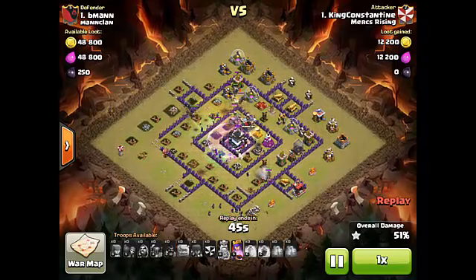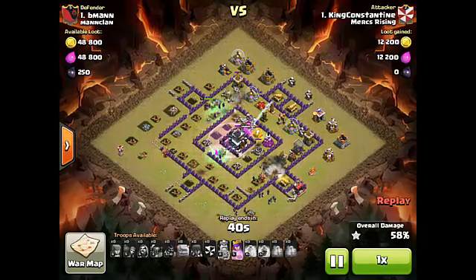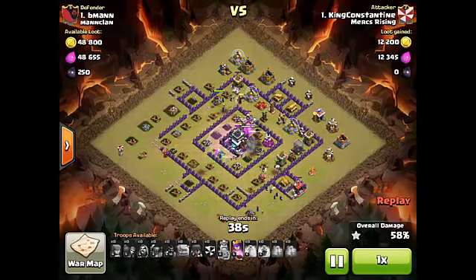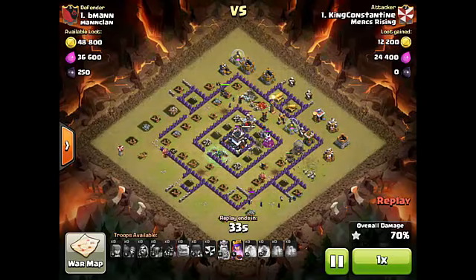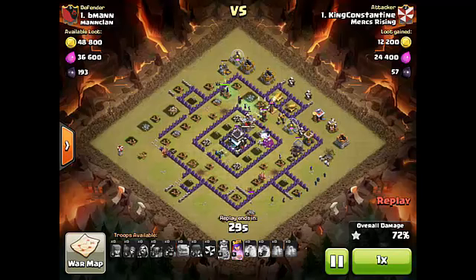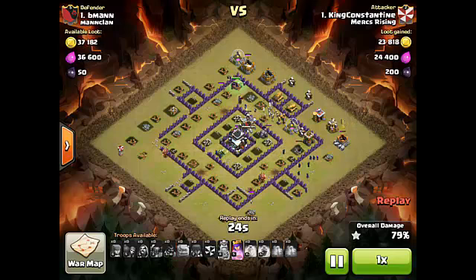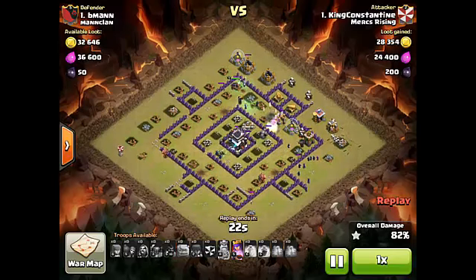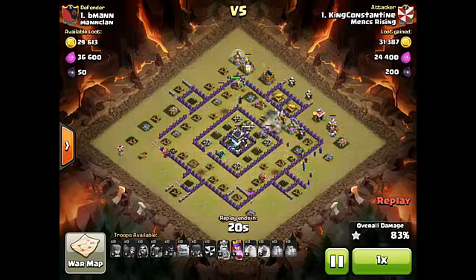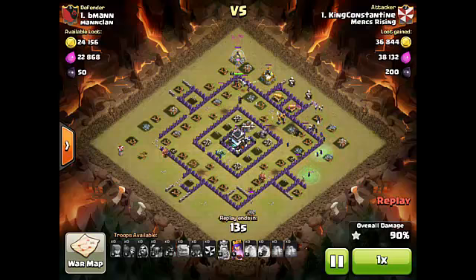The troops made their way into the center ring compartment right around the town hall. It does trap the golems a little at the end, but overall this was a really successful GoWiWipe attack. Congratulations again to King Constantine for moving up to Mercs Legion. This attack series has featured several different attacks at various town hall levels — from town hall 5 all the way up through town hall 9 — a wide variety of strategies.